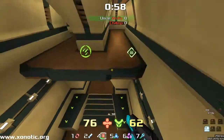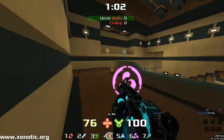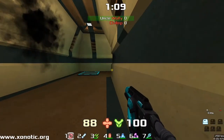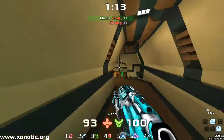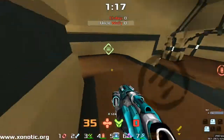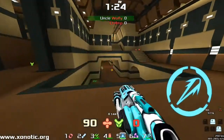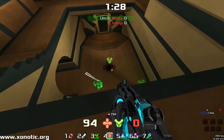Beautiful catch there — one of Wolfsnipe's best tricks. Definitely caught me out a lot of times when we've played on this map. Always seems to know where you're coming from and able to lay a trap right where you are. Champ definitely knew where Wolfie was but definitely wasn't wanting to push it too hard.